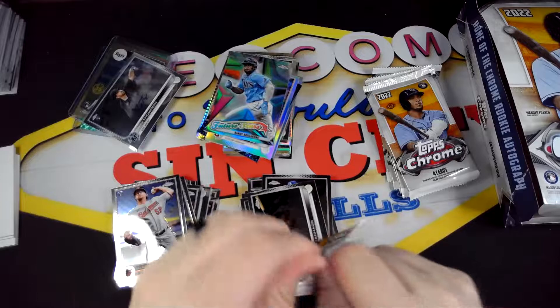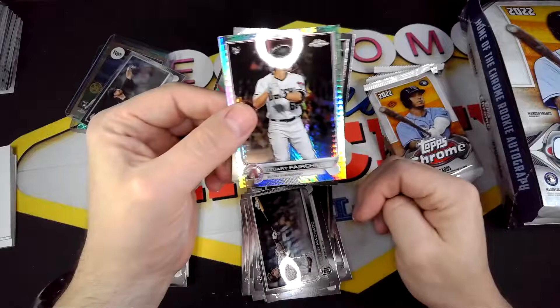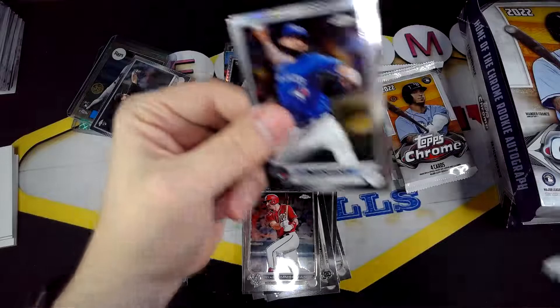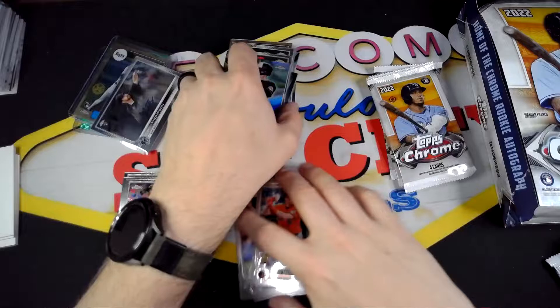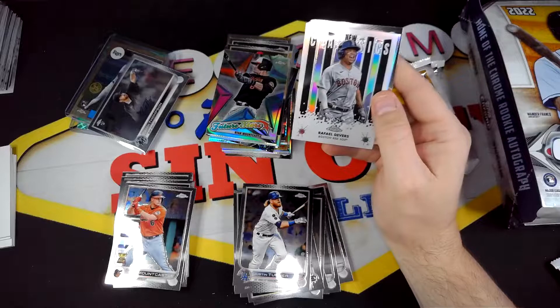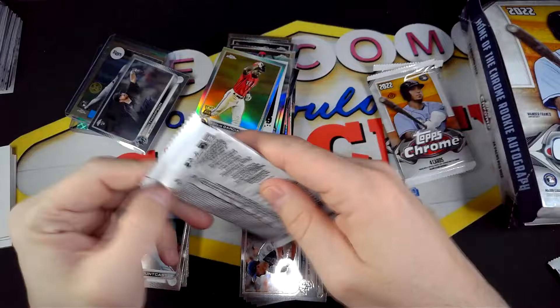Tyler Gilbert rookie, Brian De La Cruz. I think this is our first prism rookie — Stuart Fairchild — and then Ryan Zimmerman. Nice Mike Trout, Mountcastle future stars, and Mountcastle. Alright, we got Turner. A Raphael Devers of the new classics insert. Adolius Garcia Refractor, and then Jake DeGrom.